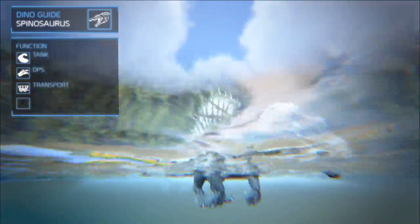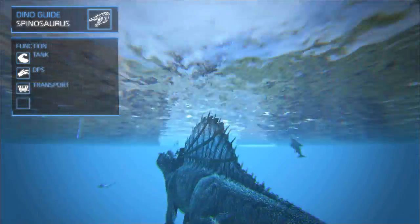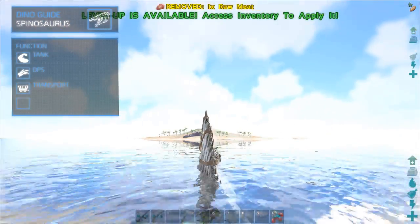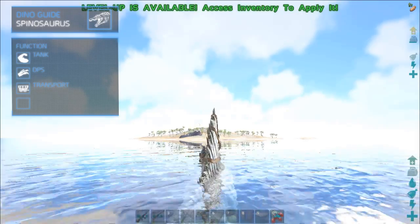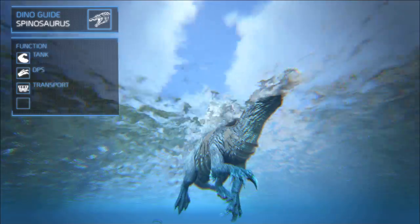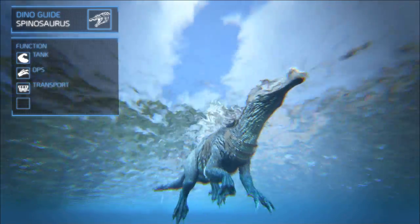The third role for the Spino is transport. Simply because all small predators and even some of the larger ones will ignore you when riding on a Spino, which makes it a safe transport through jungle areas, hills, mountains, and swamps. For the transport role, mainly focus on speed, stamina, and weight.